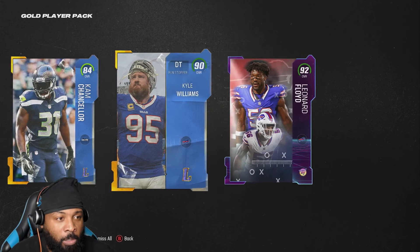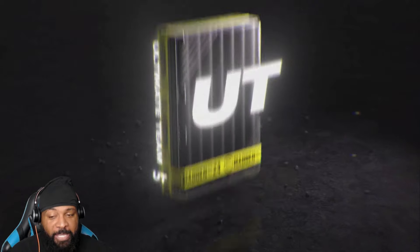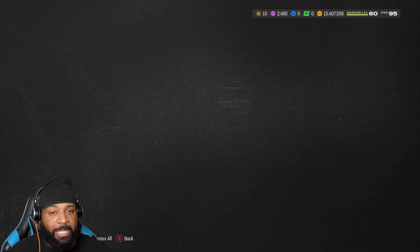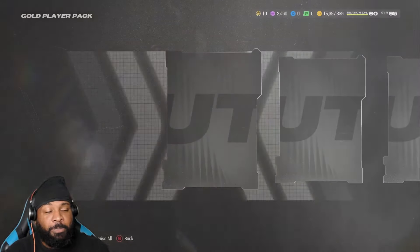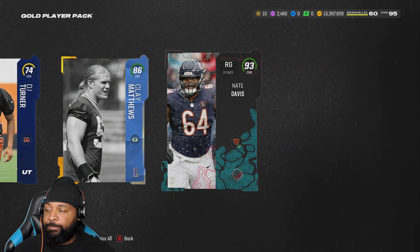Leonard Ford just paid for all of those gold packs and Kyle Williams is on top. I open up these packs every single week and I always make my coin back. If you're not opening those, I'm telling you it's only 50,000 coins. You are probably going to make that 50,000 back. In that pack alone I think I made about 100,000. And then we just pulled a 93,000 — Nate Davis goes for 200,000.